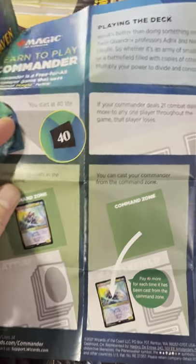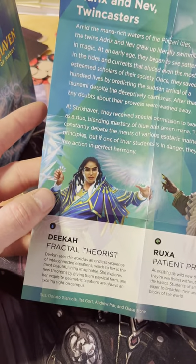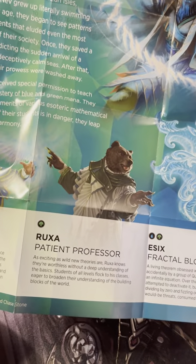You get a pamphlet that teaches you how to play Commander faster than you've ever seen before. You start at 40 life, your commander sits there, you win the game if you do this much damage. That's all you get. The other side talks about Adrix and Nev the Twin Casters, talks about Dika the Fractal Theorist, talks about the bears, the battle star Galactica, Ruxa the Patient Professor, and Essex the Fractal Bloom. As we all know, fractals are the mascots of Quandrix.